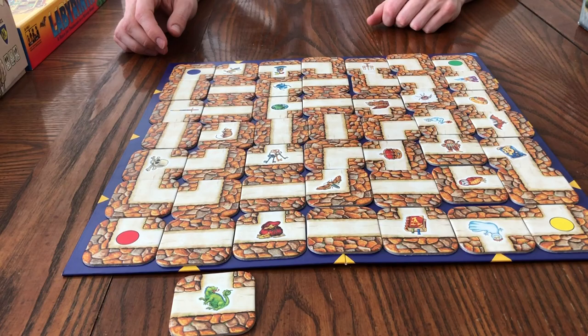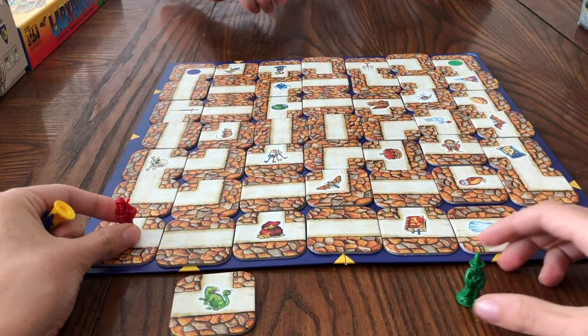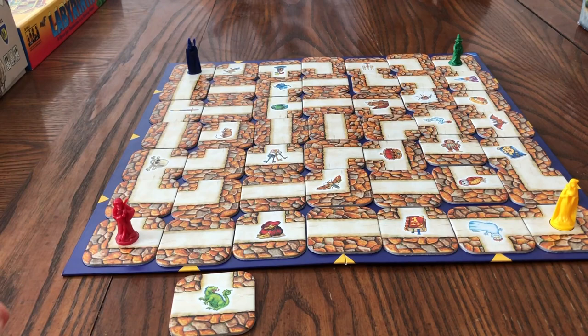Then you put all your people on their respective colors — red and green, yellow and blue.